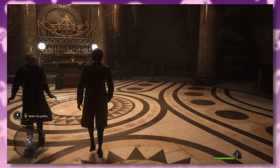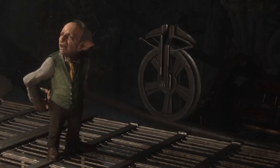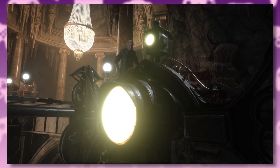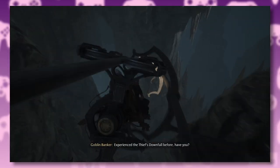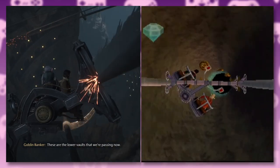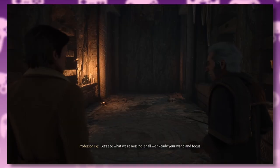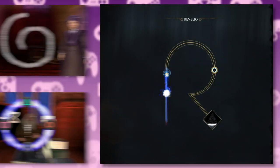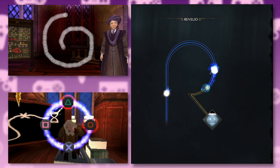Watch your step, Professor Fig — these goblins like to polish the heck out of their floors. This goblin's got tickly arms. We venture down into the vault — something to do with Professor Fig's wife's magic key. You get the trolley sequence, but it's more of a glorified cutscene this time around, unlike the vomit-inducing minigame from The Philosopher's Stone. Then you get taken into the vault and locked in. This is where you learn your first spell.